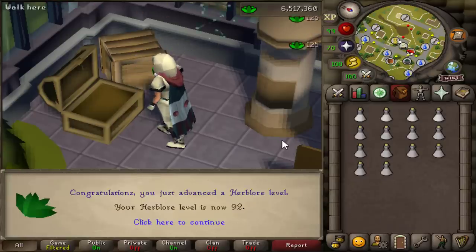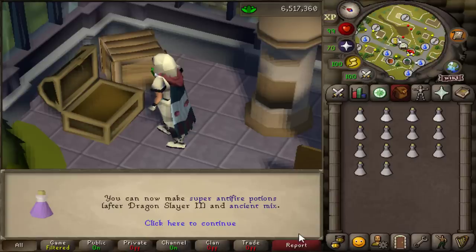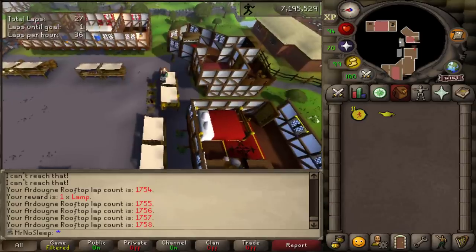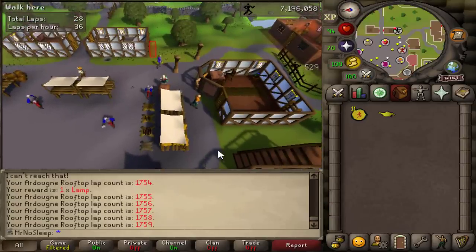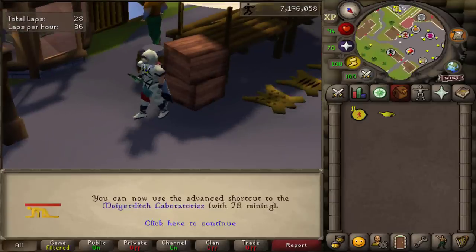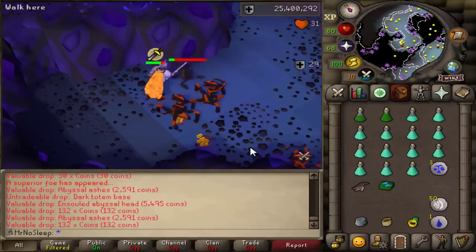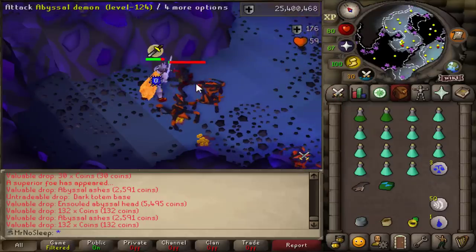Using the last of my herbs here to get the final Herblore level I'll probably be at for quite a while — this is 92. It's going to be a long time until I stack the herbs for 93, but very nice to achieve that. Definitely have to do Dragon Slayer 2 soon. And in my last loot video — 3000 Ancient Zygomites — I did get 91 and 92 Agility, and here is 93. Not bad, six away from 99.